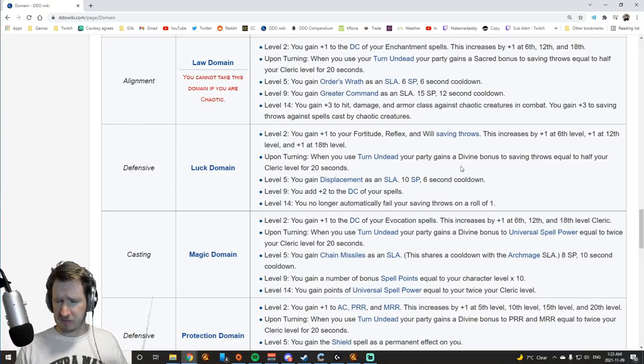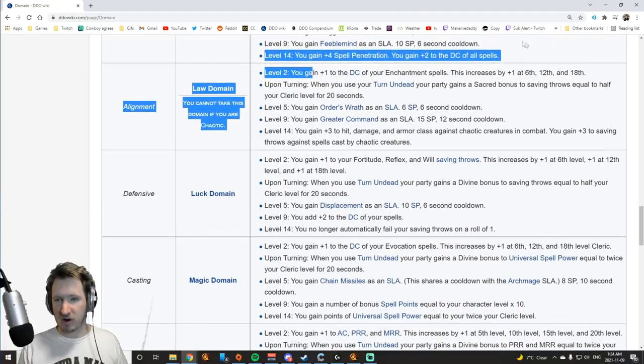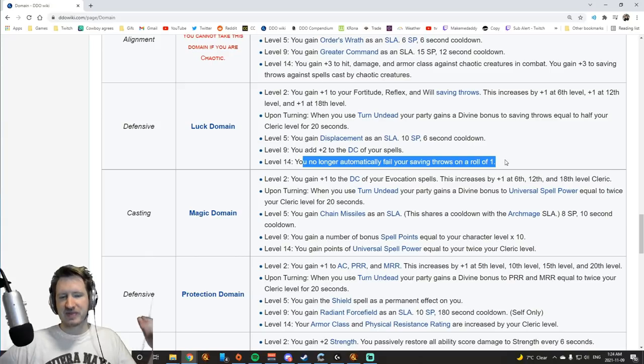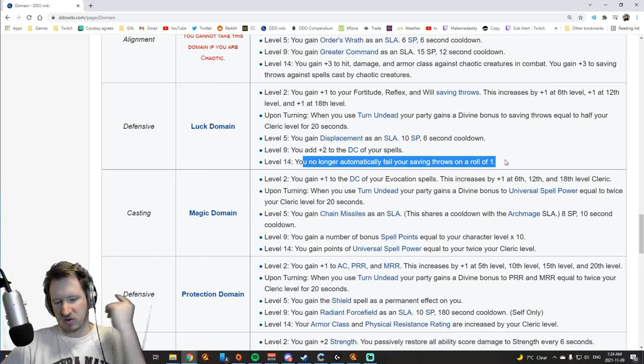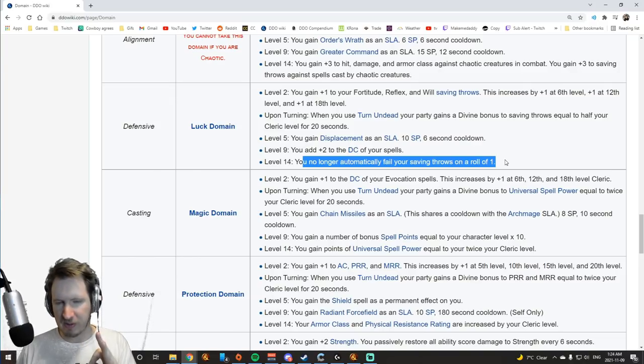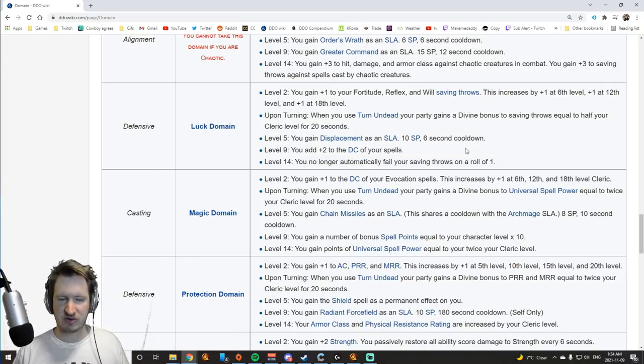If you want to play a healer, try Luck Domain. You gain a bonus to all your saving throws, and when you turn undead you gain even more saving throws — this counts for all your healing turns too, so casting a positive energy burst also gives saving throw bonuses. You get a Displacement spell-like ability which prevents you from taking half of the physical damage you'd normally take, which is amazing. You get a plus to the DCs of all your spells, so you can still cast Greater Command effectively. And most importantly: you no longer automatically fail saving throws on the roll of a 1. Rolling 1s and eating Disintegrate, Finger of Death, or Delayed Blast Fireball — none of that anymore. Luck is an extremely powerful domain, very good for healers especially.